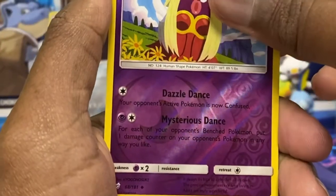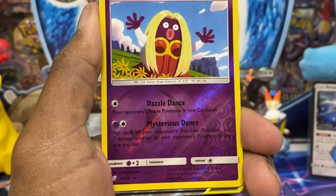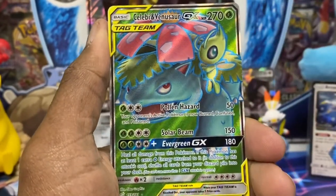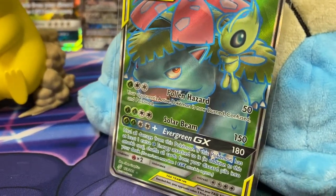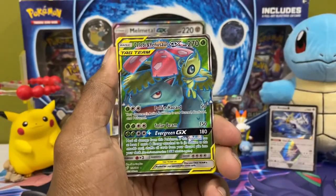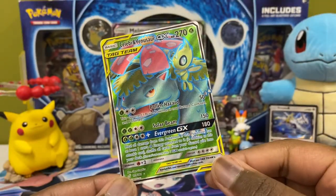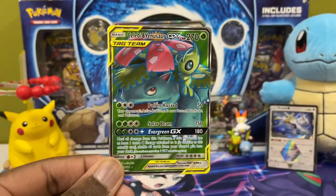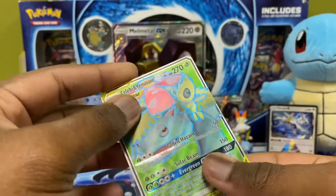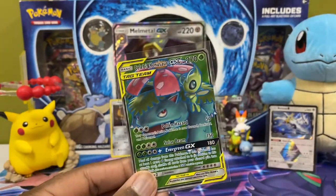And our hit for today — oh, we got something! We got texture, guys! This was not a waste — it was a risk, but not a waste. We got ourselves... it might be a tag team card. We got Celebi and Venusaur GX tag team card, full art! Wow, yes! Oh man, we got something good here — beautiful! Oh, that's beautiful. Celebi and Venusaur — wow, last pack magic! I love it! Let's sleeve that up gently. Beautiful — we got ourselves Celebi Venusaur. Glad I opened this box, guys!